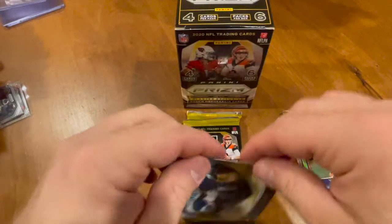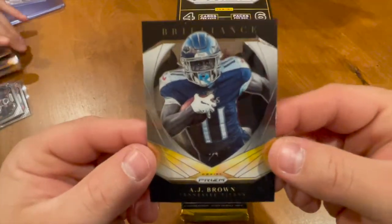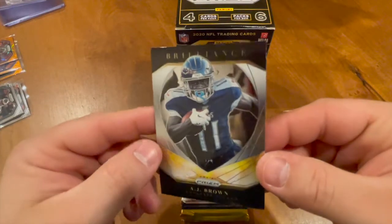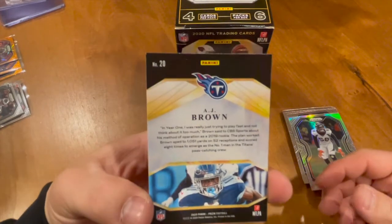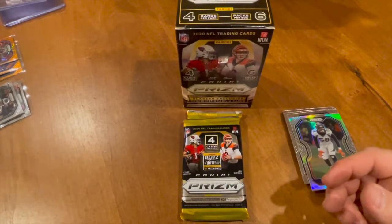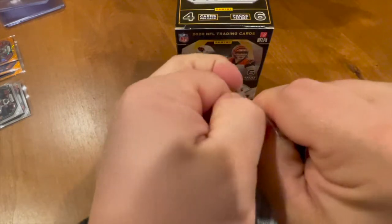Jarvis Landry, Kyle Van Noy, we got a Von Miller, and we got a Brilliance AJ Brown — that is a sweet looking card right there. Very nice. Two packs to go, let's go!